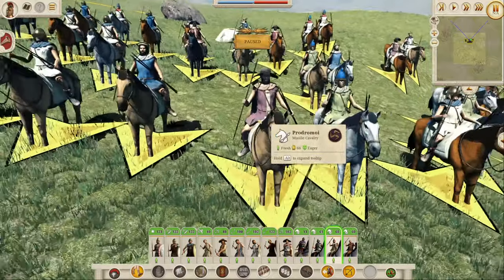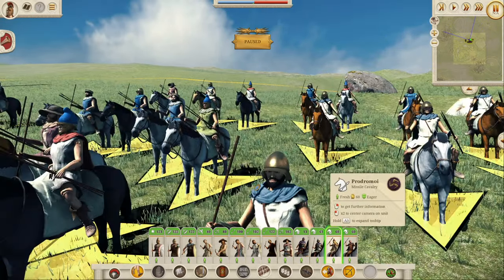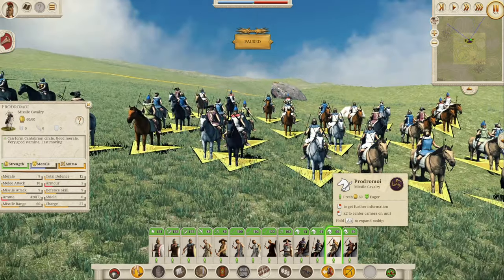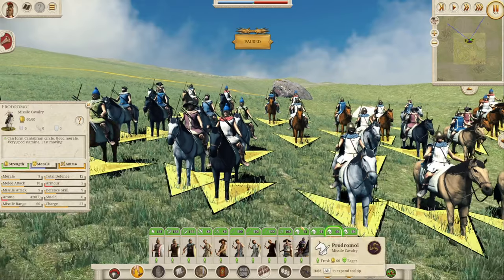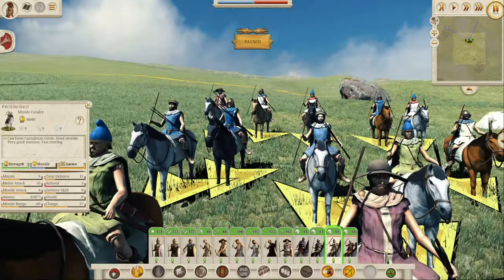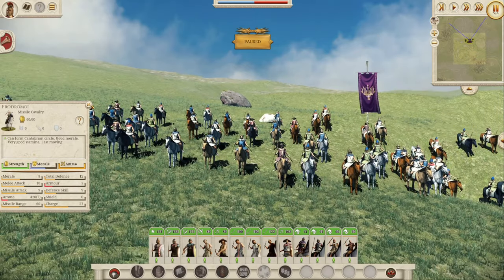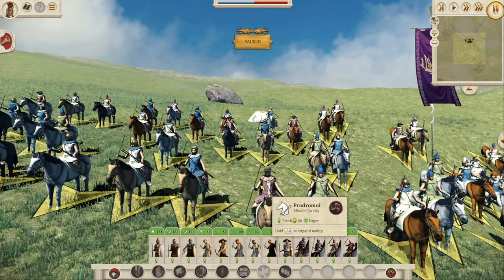The standard Prodromoi in purple and blue, looking very cool. Total defense of 12, three of which is armor — so only 3 defense against missiles; keep them out of missile fire. Charge of 27, morale of 9, melee attack of 10, missile attack of 9. If you like missile cavalry, these are decent and will do a lot of damage early game while you're waiting for your post-reform troops.